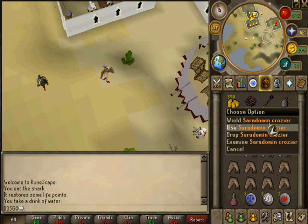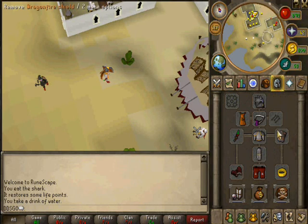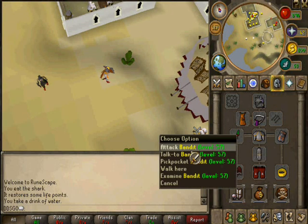What you need is a Zamorak or Saradomin item — could be any piece of armor, and I think it could also be arrows, though I haven't tested that out. What you do is you wield it and talk to a bandit.